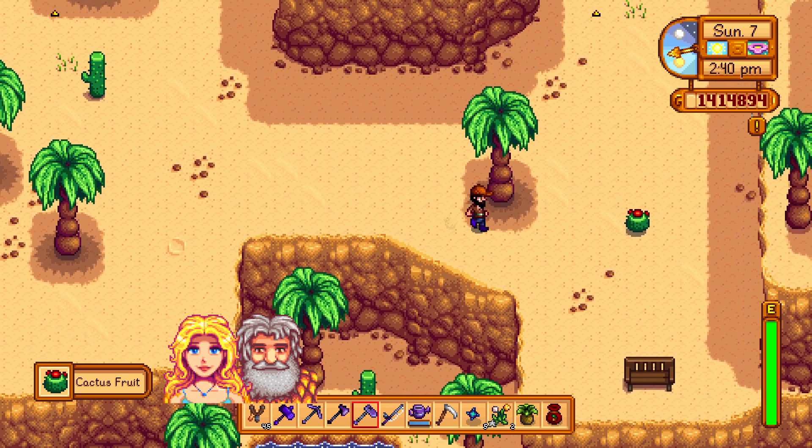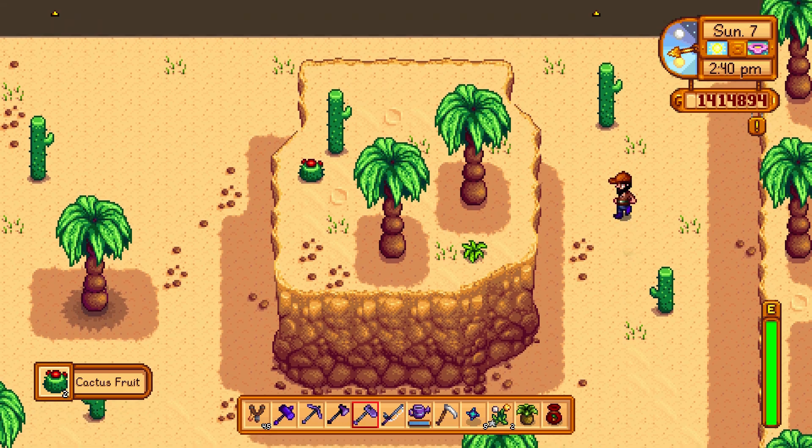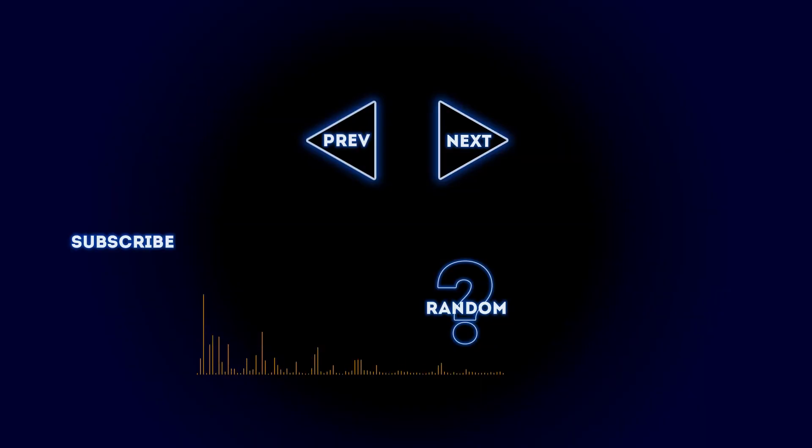The desert items have great gifting potential: cactus fruit is a favorite of Linus, Pam, and Sam, while coconut is a favorite of Haley and Linus — major friendship potential. And now you know about foraging in spring. If this video made you feel even a little more cunning or resourceful, smash that like button and subscribe for more weekly Stardew Valley videos.